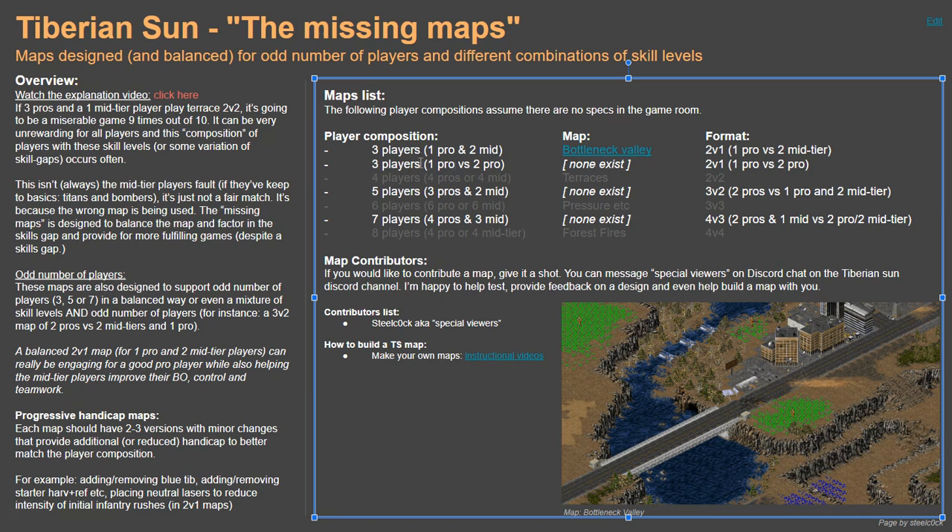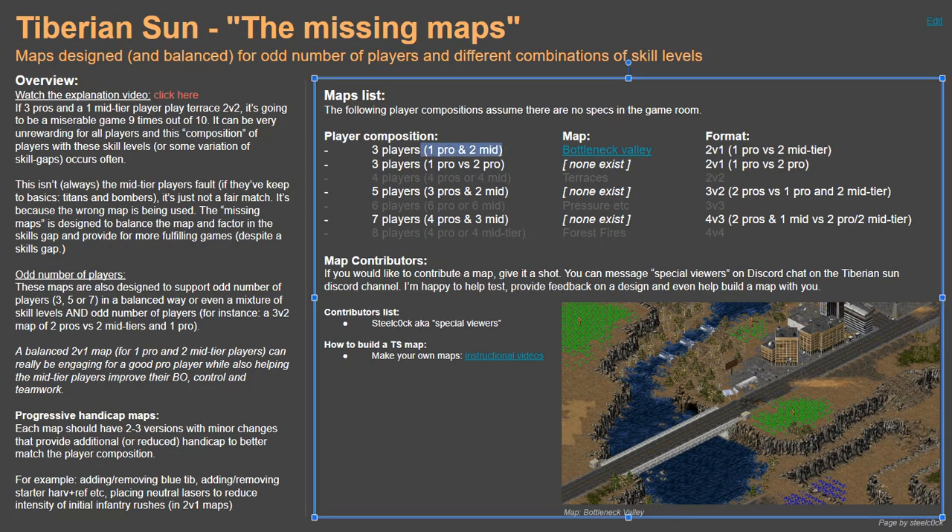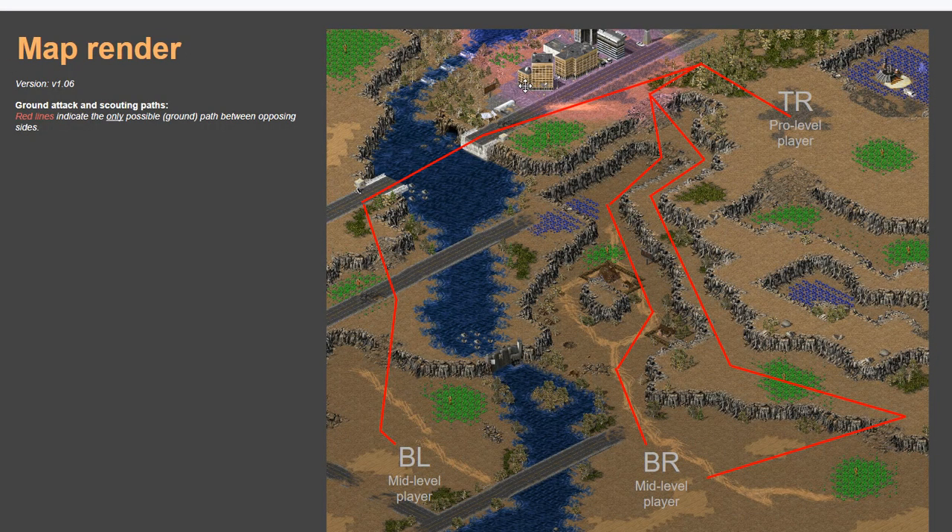I think it's an interesting way of looking at maps. The issue of three pro players and one mid-tier player always playing Terraces is crazy to me — there should be a way to balance things out or just open up more play styles. On this map, which I've created other videos about, these bottlenecks really provide an advantage to the top right position, being able to withstand a siege through two tib trees and a blue tib section even while getting constantly pounded by ground units, as opposed to having their expansion ripped apart by two economically advantaged players.